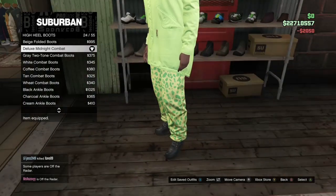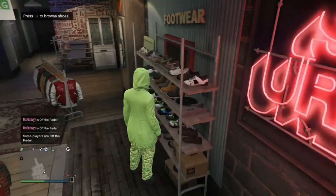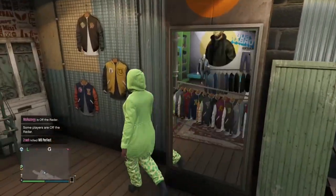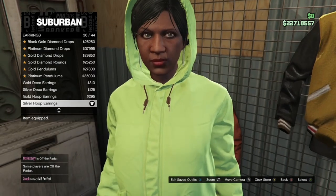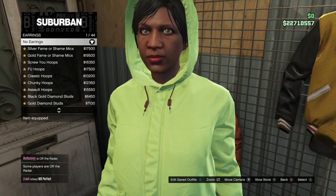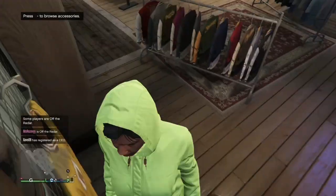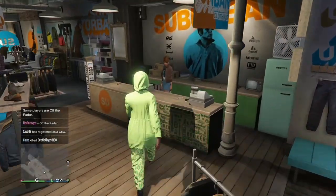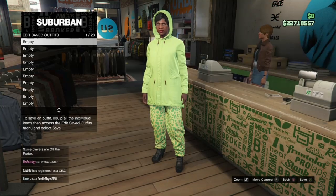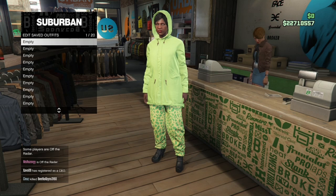Once you've bought those, go to Accessories. If your female character has any earrings on, make sure you take them off because some female characters do spawn in by default with earrings. Once you take off your earrings, come save your outfit. When you save it, make sure you save it in the empty slot on your main character — so if the outfit you didn't want to lose was in slot 20 or slot 15, save this in a different slot.